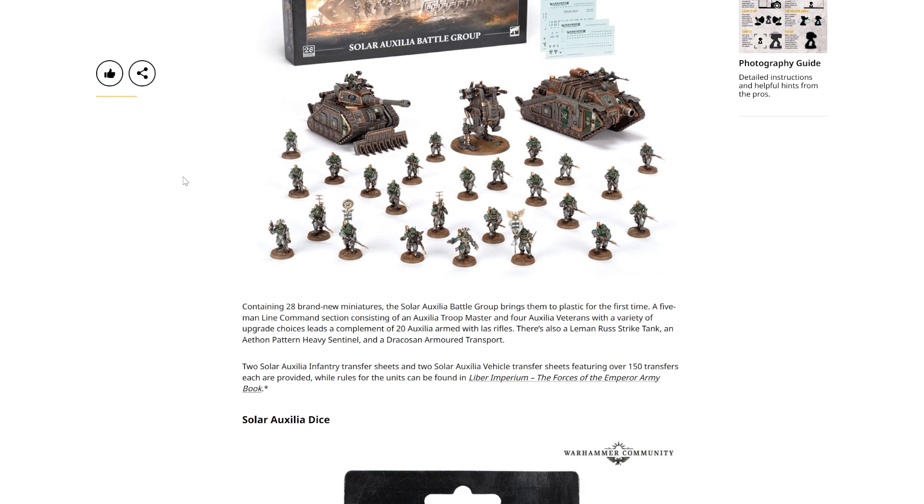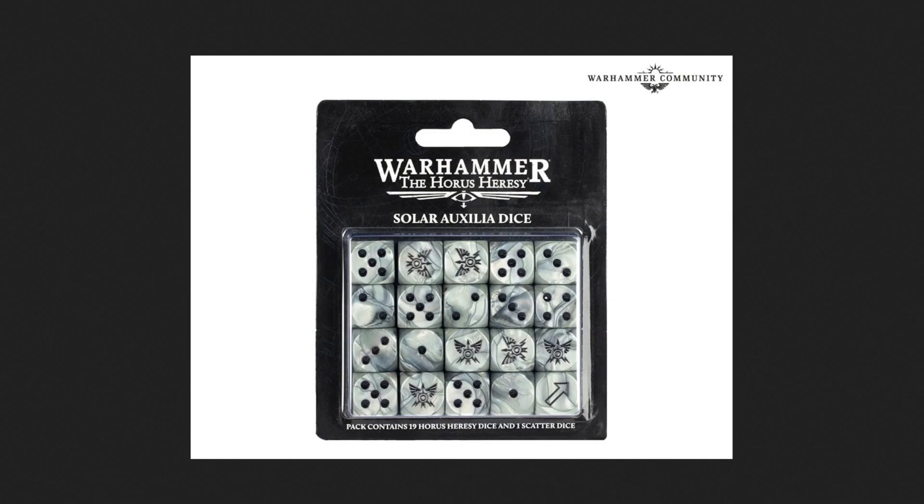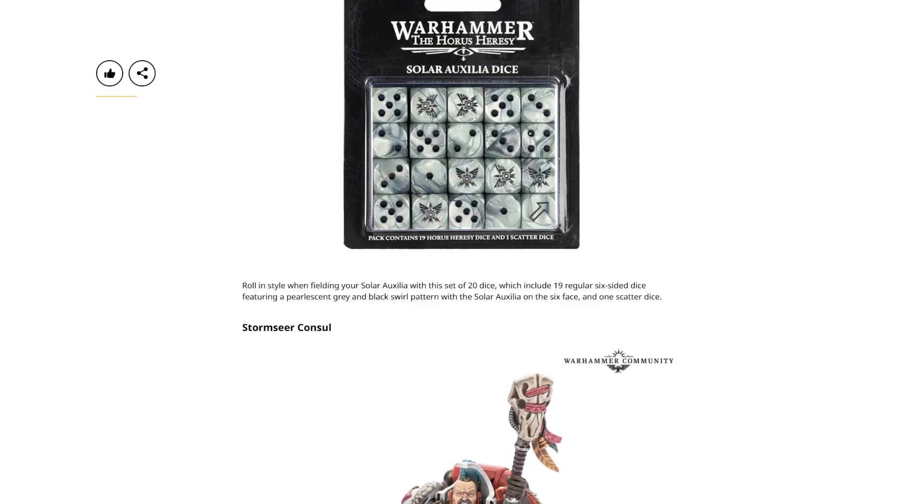We can scroll down a little bit more to Solar Auxilia dice — they're quite nice looking things. Roll in style when fielding your Solar Auxilia with a set of 20 dice, which includes 19 regular six-sided dice featuring a pearlescent gray and black swirl pattern with the Solar Auxilia icon on the sixth face, and one scatter dice. Those are pretty snazzy looking dice — it really depends if you're a dice-wanting type of person.